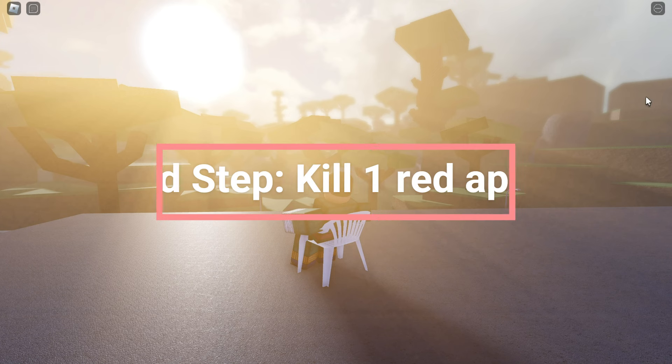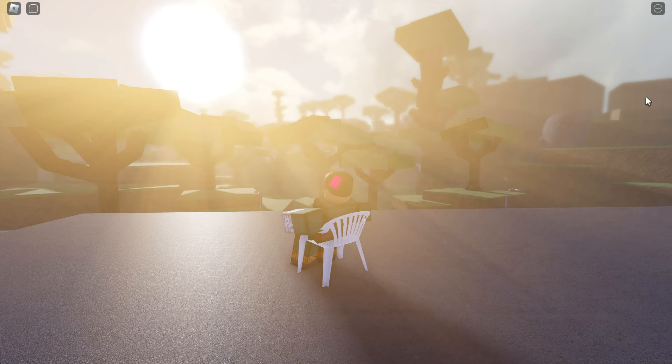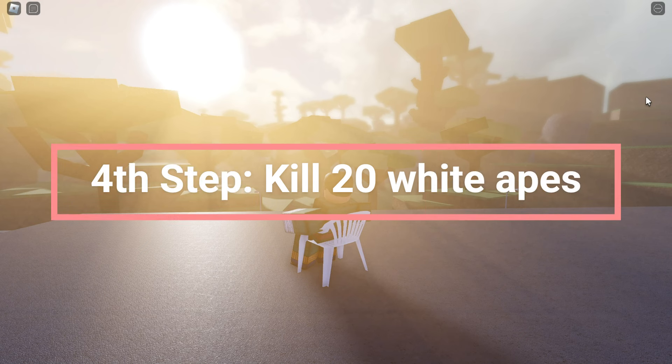First step: buy a sandwich from the Beach Shop and give it to Yuta. Second step: kill 10 normal apes.